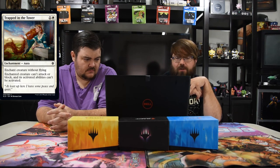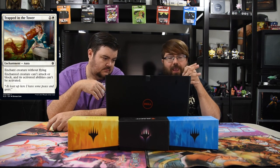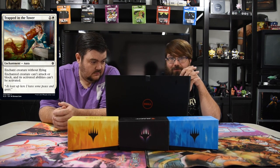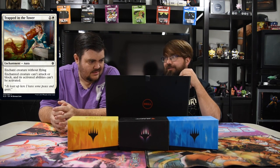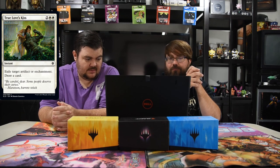Syr Alin the Lion's Claw — two white and three, four-four human knight legendary, first strike. When he attacks, other creatures you control get plus one plus one. He's pretty good for an uncommon — a four-four first strike for five that buffs your team. Definitely a high pick in Limited. Trapped in the Tower — one and one white enchantment aura. Enchanted creature without flying can't attack or block and its activated abilities can't be activated. It's a worse Pacifism, and apparently if the creature gains flying the aura just goes away — kind of very weird.